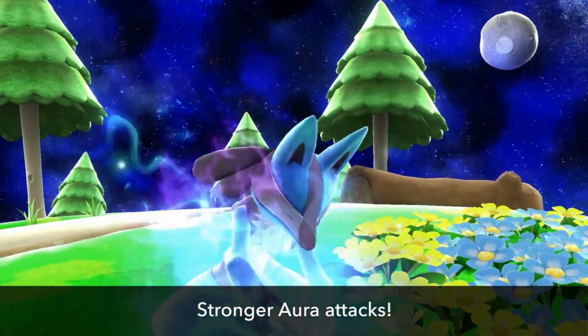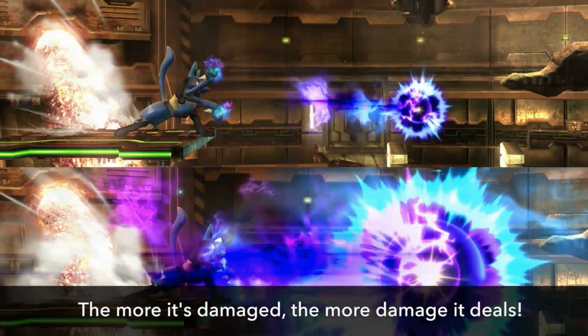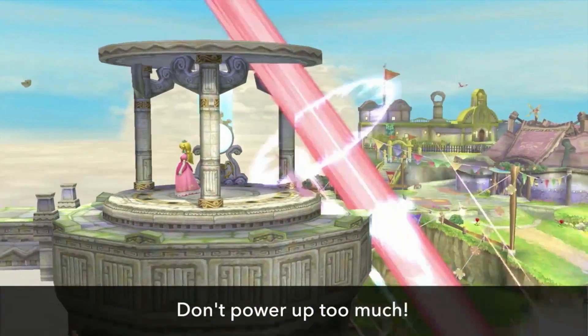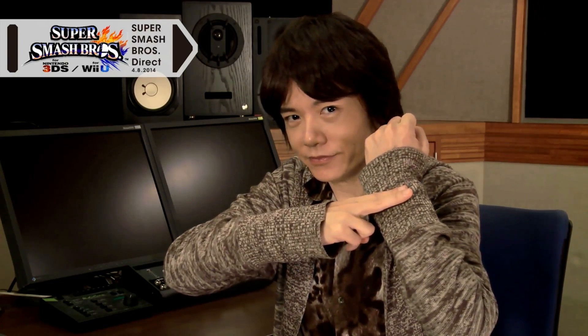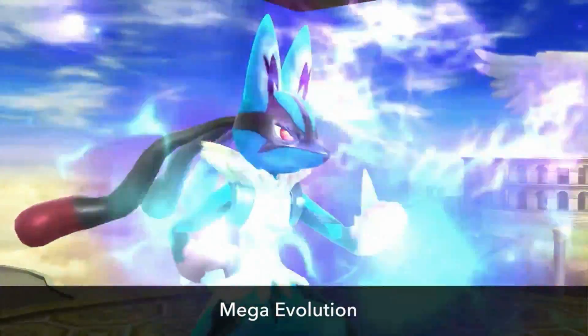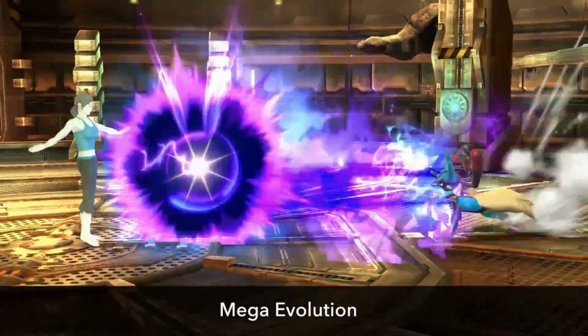Lucario's aura attacks have been strengthened, and now when it's in trouble, it'll do even more damage than in the previous game. However, you should be careful not to power up too much, or you'll quickly find yourself in serious trouble. We also had some player expectations to fulfill — and that means a Mega Evolution. After its Mega Evolution, Lucario's aura attacks will always do maximum damage.